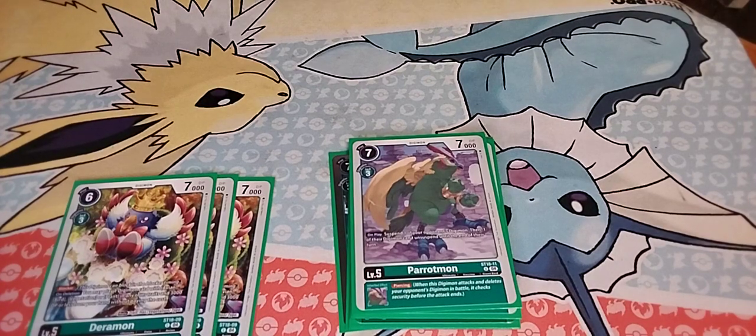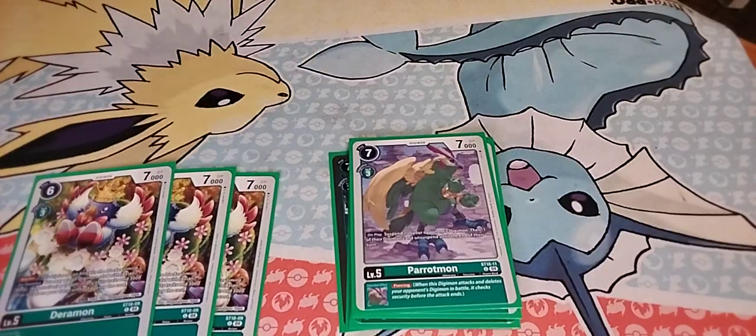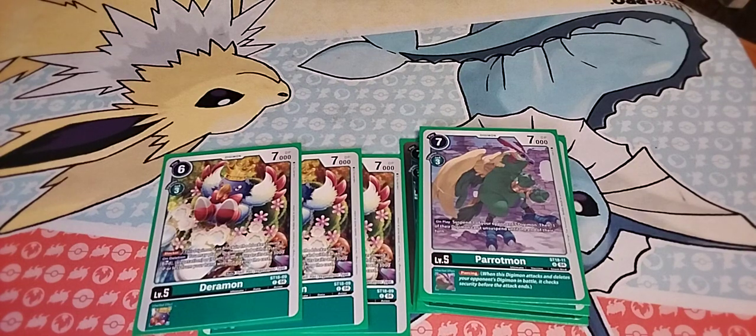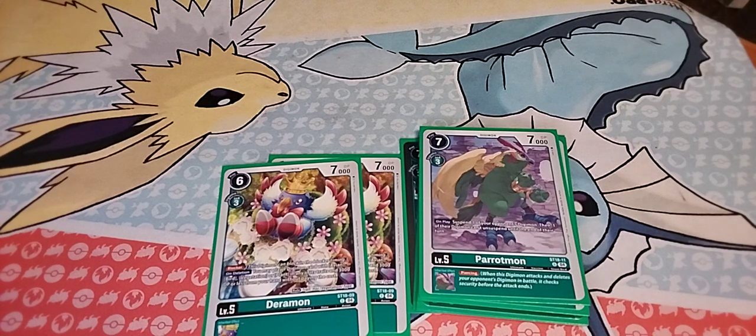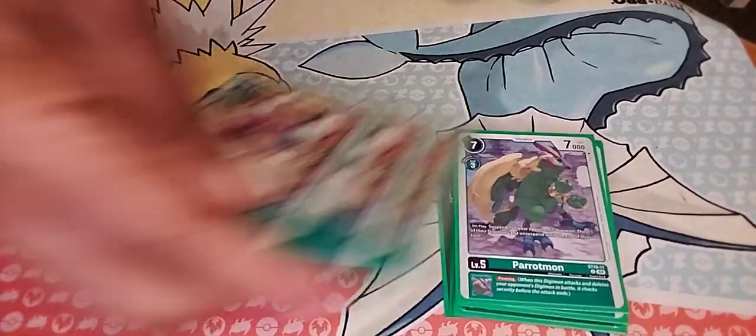We also add three of Dorymon, which is another standard level five blocker. Since we're already running three of Cokutramon, we just wanted extra blockers for some extra beef on defense. On deletion, Dorymon has a follow-up effect: you may play one Digimon card with Avian, Bird, Vegetation, or Plant in its traits with 3000 DP or less from your hand without paying its cost — turboing out weaker ones like Falcomon, Mochimon, and Pateramon.